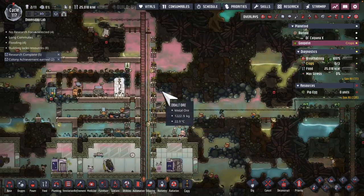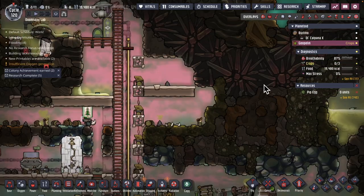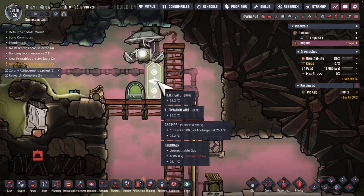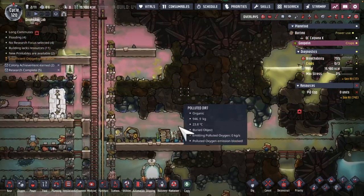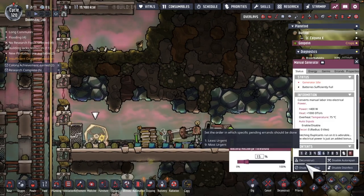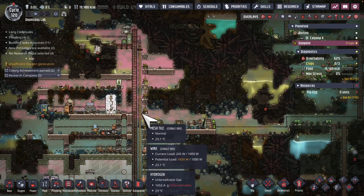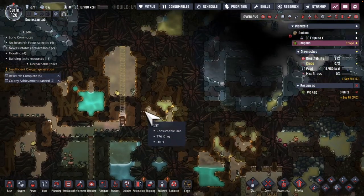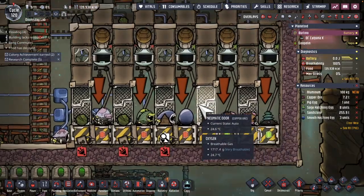Probably should do something about the hydrogen that's building up here too. Dupes are on this world — they found a lot of hydrogen here, so they're going to be pushing that into a hydrogen generator, so we won't have to be on a manual generator. I've got a lot of work for these dupes to do — we need to get to some cool water geysers.